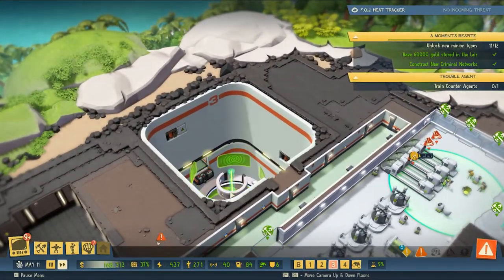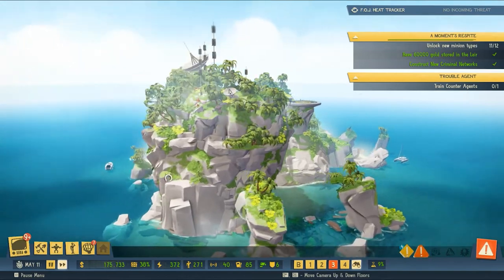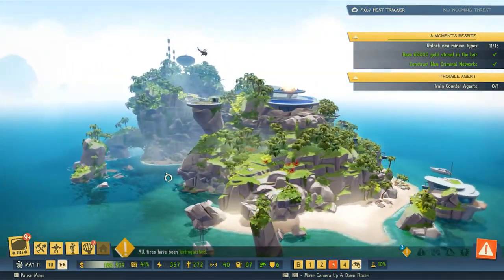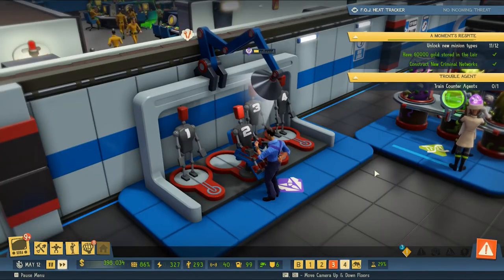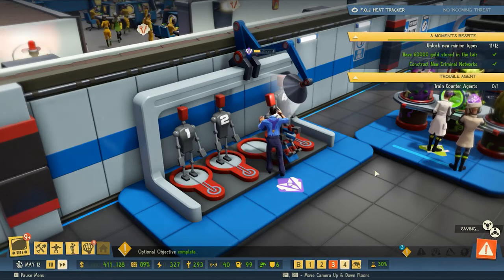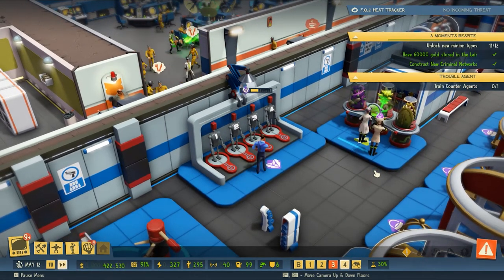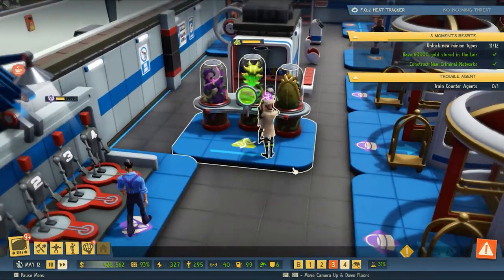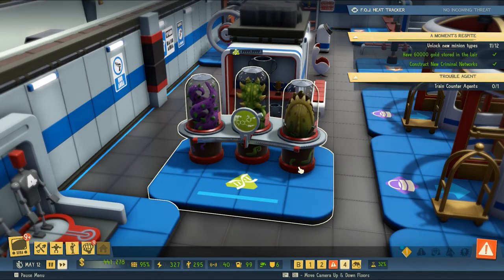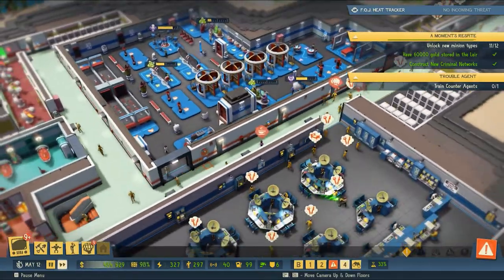It would be cool to see the third level completed too. Jumping back upstairs — we should be able to soon train our counter agent, which will be 12 of 12 in terms of different minion types we can unlock. He's training with these different happy fun time chairs. We've got a few more biology training stations — my biology training stations actually burned to the ground when super agents showed up. Our training facility should now be fully operational.